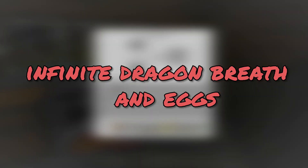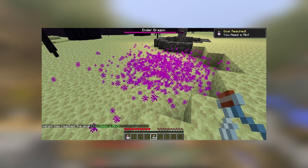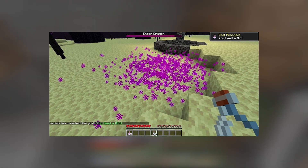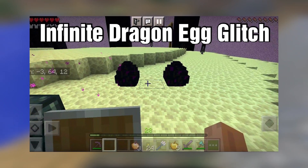Infinite Dragon Breath and Eggs. This glitch is pretty insane — the dragon's breath dupe is something very few people know about. When most people fill glass bottles with dragon breath, they look down at it, but looking up at the dragon and spamming right-click will allow the dragon breath to expand and duplicate throughout the entire End island.